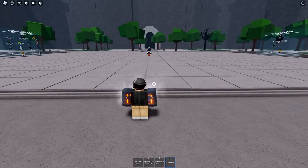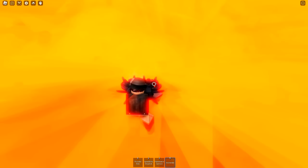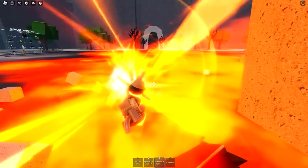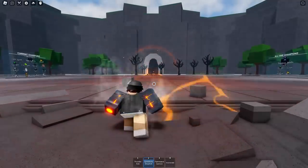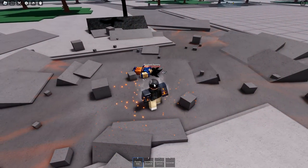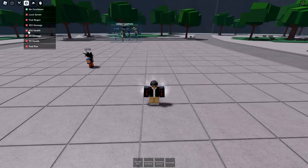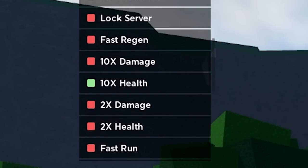The first ultimate combo is incinerate, and then right after that, go straight into the flame wave cannon. Wait for that to hit them, and then right after that, go into a speed blitz drop kick, and right after that, go into a thunder kick. As you can see, the dummy just went from max health to zero. So if you want to actually train this combo, you're going to have to turn on 10 times health in your server just to be able to practice it.